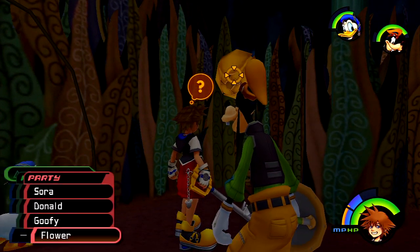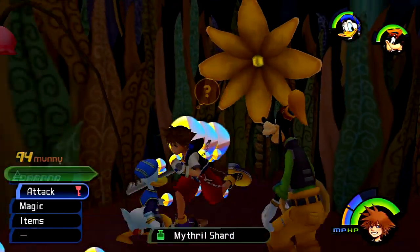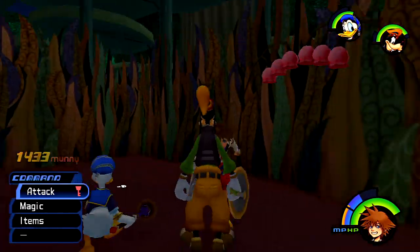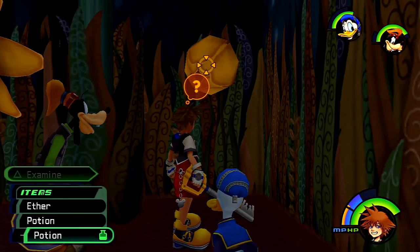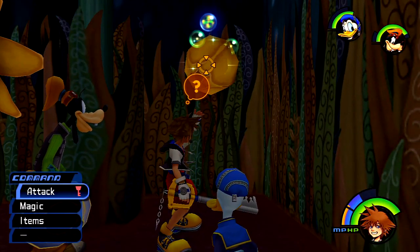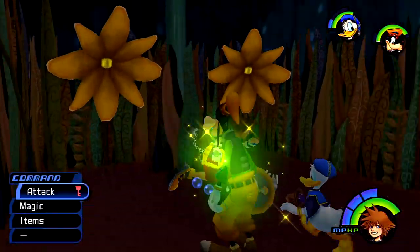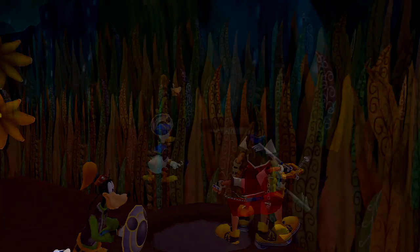Elixir to the flower — and he will give us a mithril shard and some money. Not sure if that was worth it, but YOLO! Give me a potion — potions are much more common, so no skin off our nose. And he gives us a high potion, which is pretty much a better trade in exchange. And he gives us a bunch of magic. So now we can return to that room.